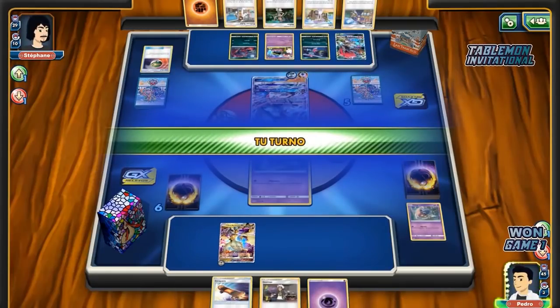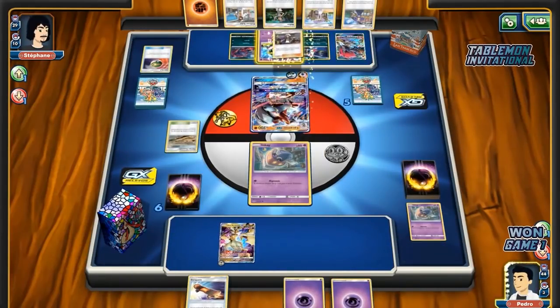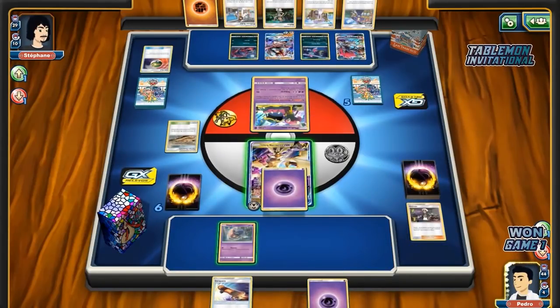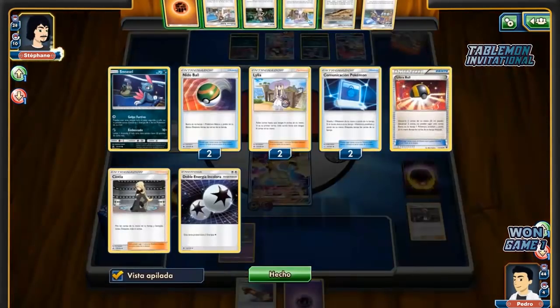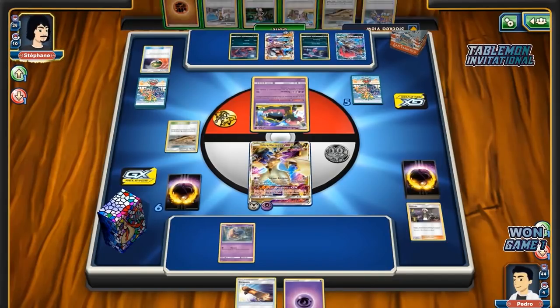Good choice on Muk — I probably wouldn't have done that, but that's why he's in this tournament and I'm just talking about it. We see Pedro go for a Gusting play. I imagine he won't attack here because of Alolan Muk, so just trying to buy himself a turn — it's all he can do with his hand. And if the Muk can't move, you can knock it out and then you gain those outs back. Top deck your way into an actual hand — Pedro doing all he can.